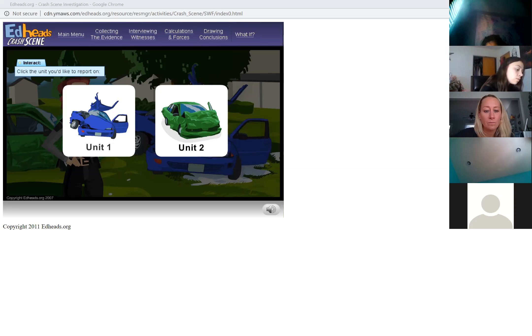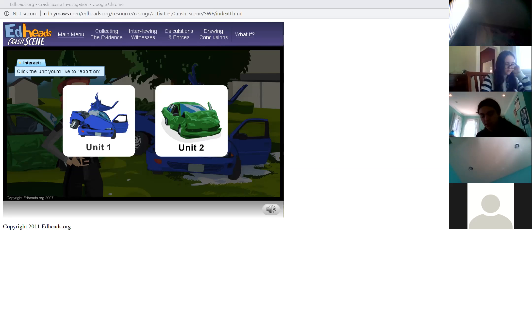We'll start with the assessment of the vehicles involved. When looking over the cars, there's a check sheet we typically use. From this point forward, we will refer to the blue Chevy Cavalier as unit number one, and the green Oldsmobile Alero as unit number two. While she's talking, I'm going to go over the answers to the first page.